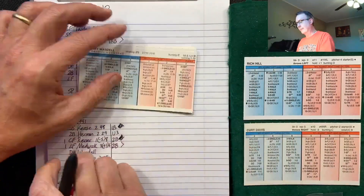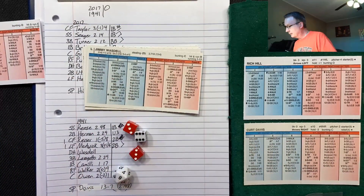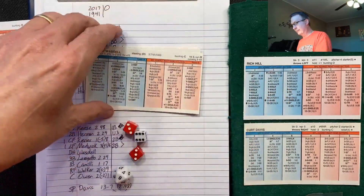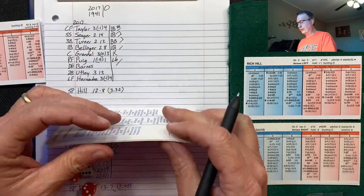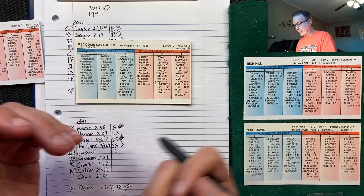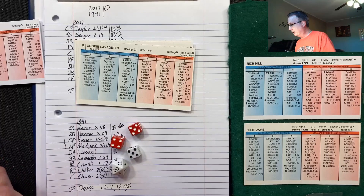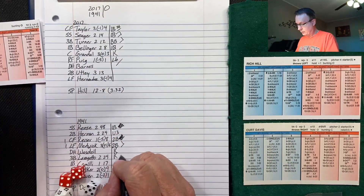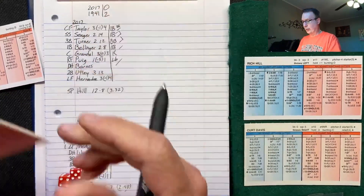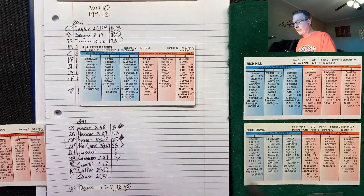Lefty Jimmy Wazdel, lefty-lefty matchup — 6-6, that's a strikeout. Two down but it's 2-0 41ers. Cookie Lavagetto, 5-9 righty — strikes him out. Rich Hill battles back with two strikeouts, but two runs are already in the books. It's 2-0 the '41ers over the 2017ers.